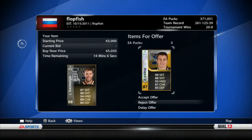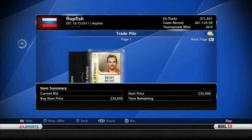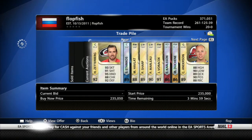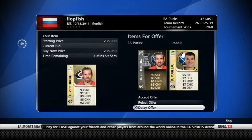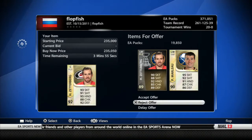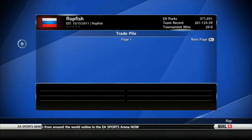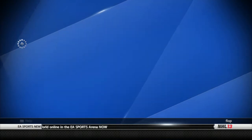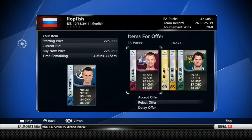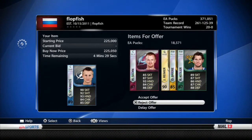The offer is Zach Parise regular - I'm going to end up taking that one, that's a pretty good deal. Working from left to right, we've got Zetterberg, Marlow, and 20k, which is around 200k. Zetterberg's been selling for 225 to 235, so I'll definitely hold on to Zetterberg.